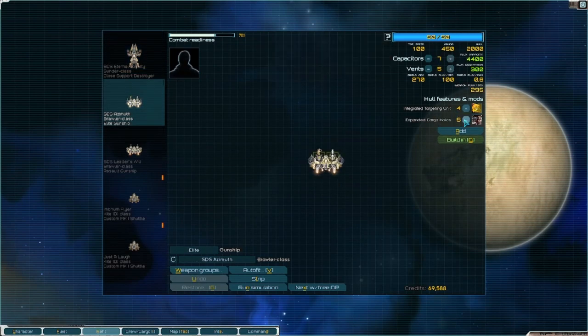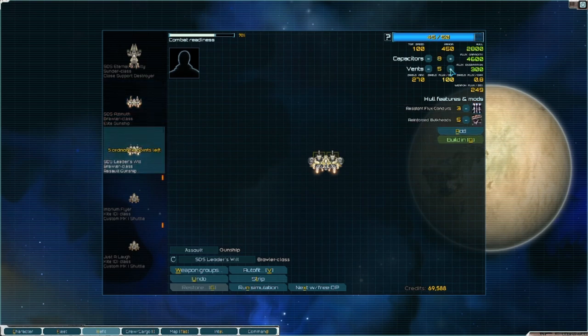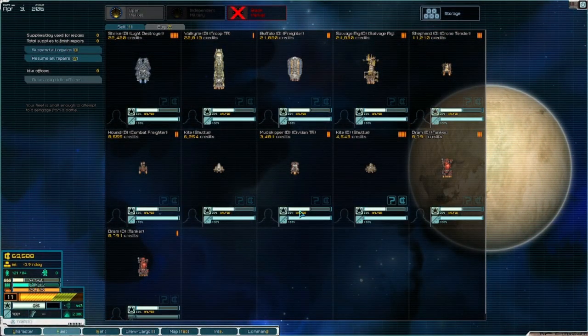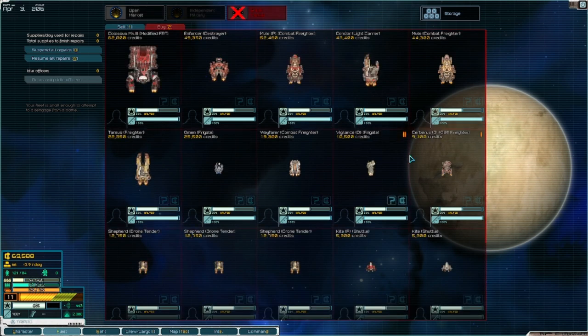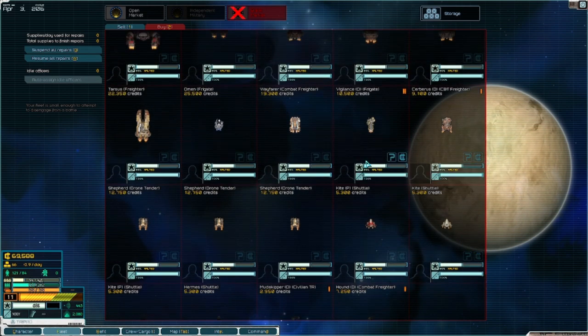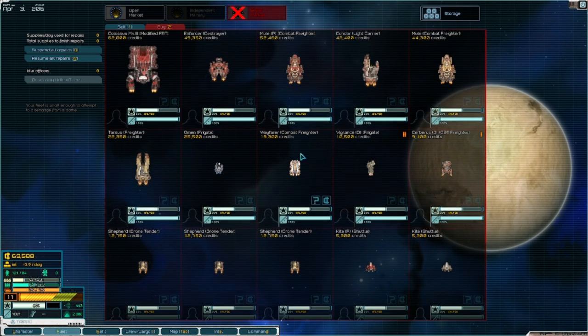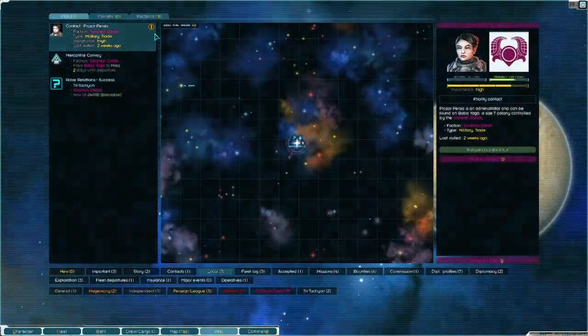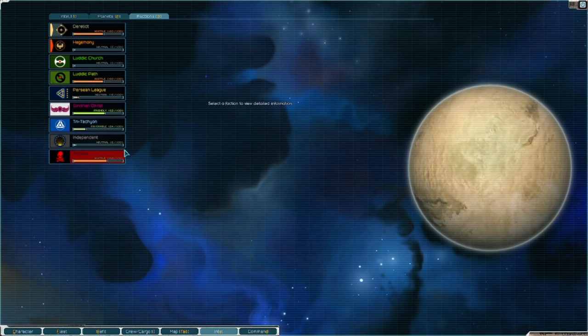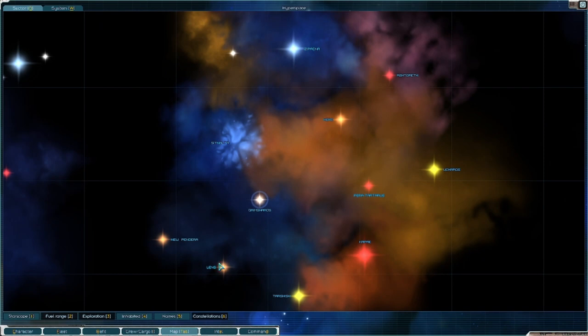We can go ahead and get rid of all this cargo and switch these back over - we're not going to do that again. We need to get some freighters. We'll leave the kites like that though. Mules might not be a bad idea but that would take most of our money. We're at war with the Luddic Path for sure, pirates for sure - oh that's right, we were set to flatten on everything. As long as we don't get caught up too badly we should be okay.